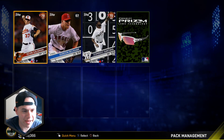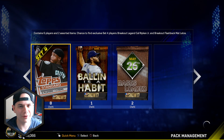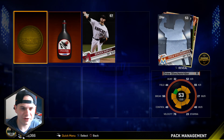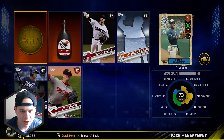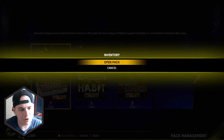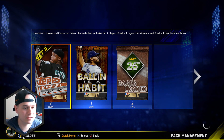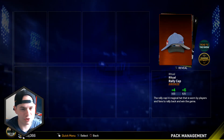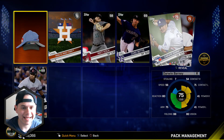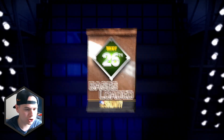Nothing out of the first Bases Loaded pack. We got the glasses for the Yogi Berra equipment — I'm not even gonna go for Yogi Berra; his stats just aren't worth it. I'm gonna try and get that Victor Martinez out of the ticket store instead. We got a rookie flashback in here — we got Fred McGriff! Not horrible, a nice little rookie flashback pull. The impact veteran Victor Martinez was added to the ticket store; he's a first baseman with a secondary position as catcher and he's a switch hitter. His hitting numbers are absurd, so I'm definitely using him over Yogi Berra. Here we go, two more Bases Loaded packs.